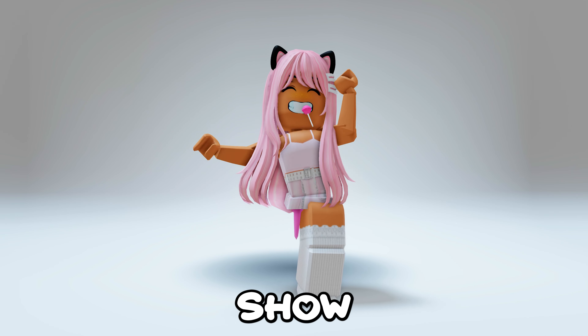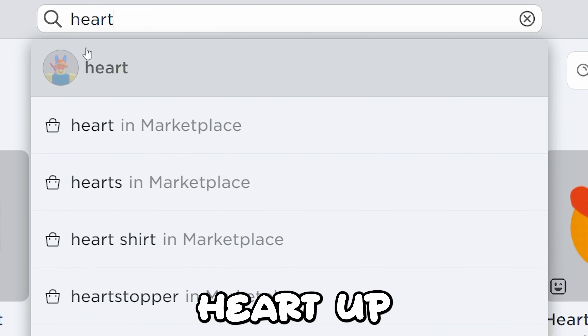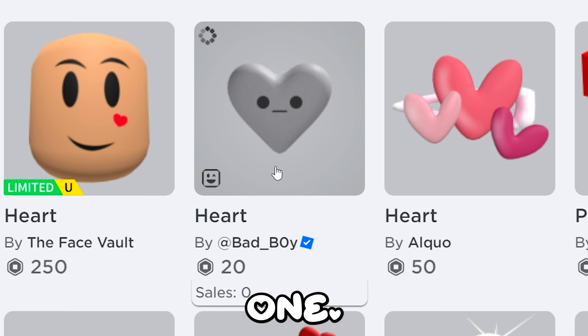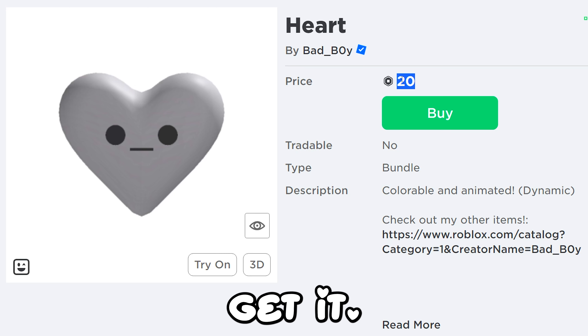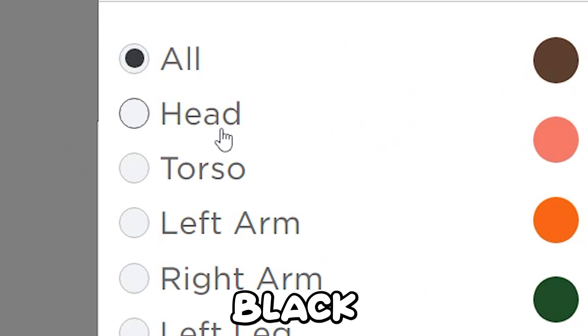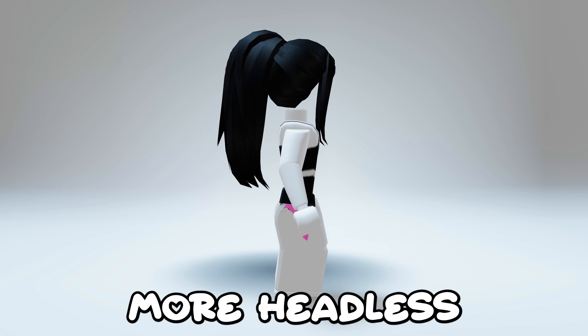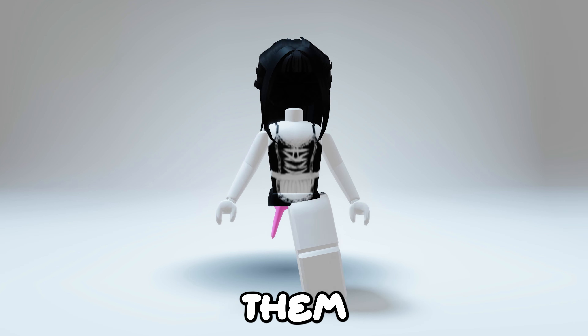The first headless I'm going to show you is from Ava who games — shout out to her! Let's search that up. Click this one, it's only 20 Robux so get it, you can afford it! You need to make your head skin tone black and have a good hair, and you get this. It's really good! If you guys have any more headless items you want me to check out, comment them below!